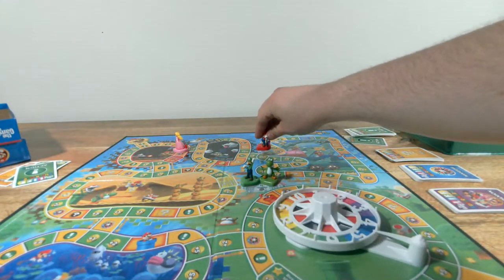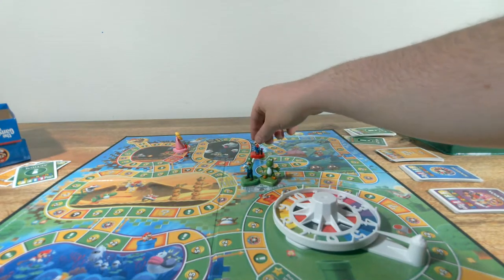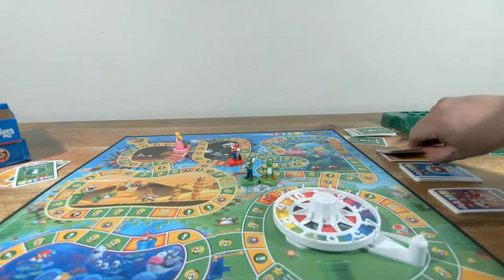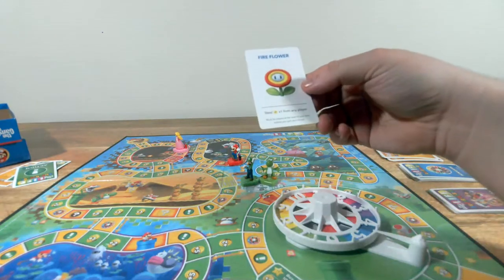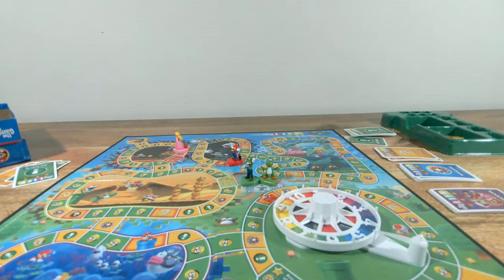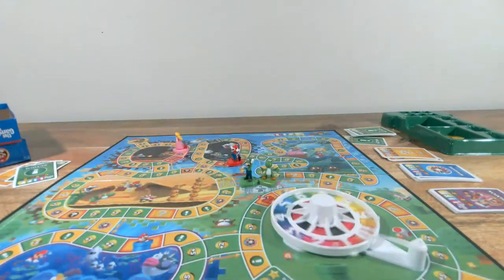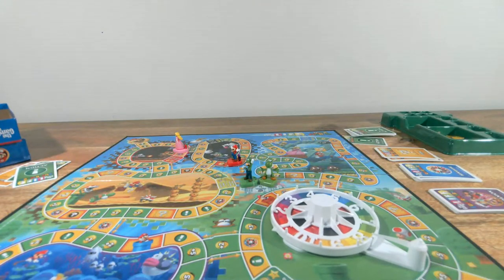I roll a five — one through five — and land on an item card: Fire Flower — steal one star from any player. Oh yes! But Pirate Penny, on one spin, could get to Bowser. She needs a nine or ten. She spins an eight — she will! One through five.